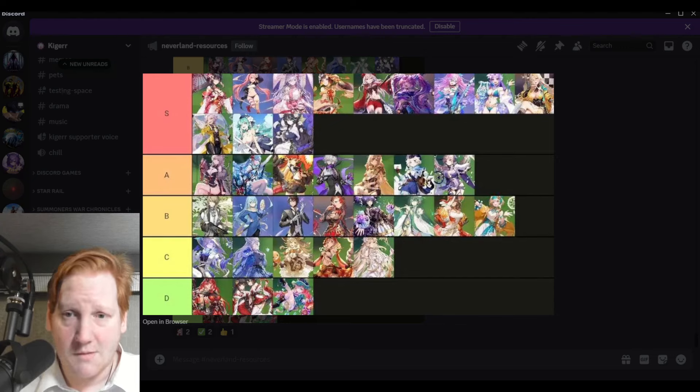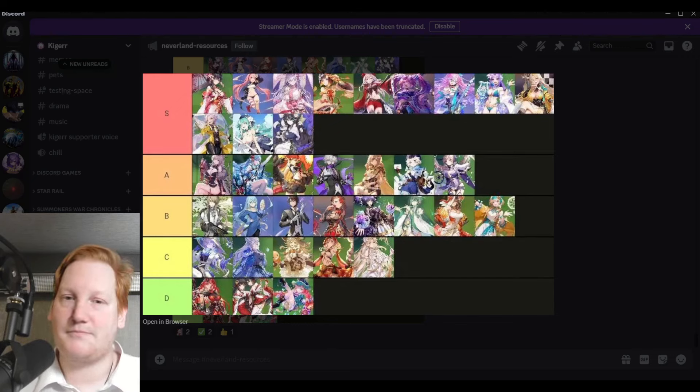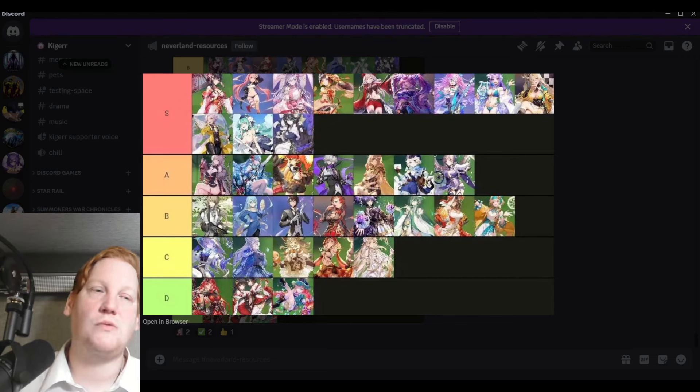Moving into water, we have Blue Rose and Icoria, both very powerful. Blue Rose is very similar to Winter Cherry — she's going to be great at both PVE and PVP, we'll talk about that tomorrow. Then we have Icoria, whose main thing is her passive.